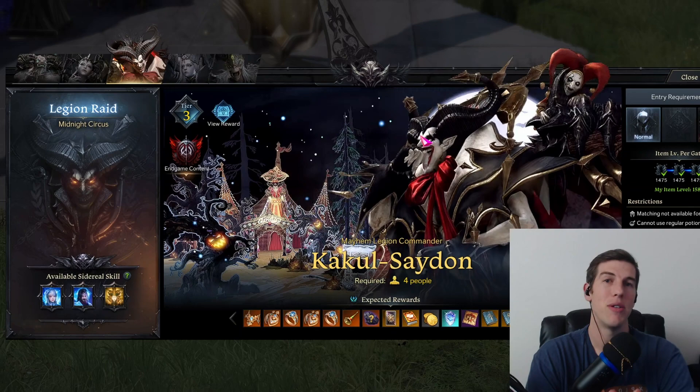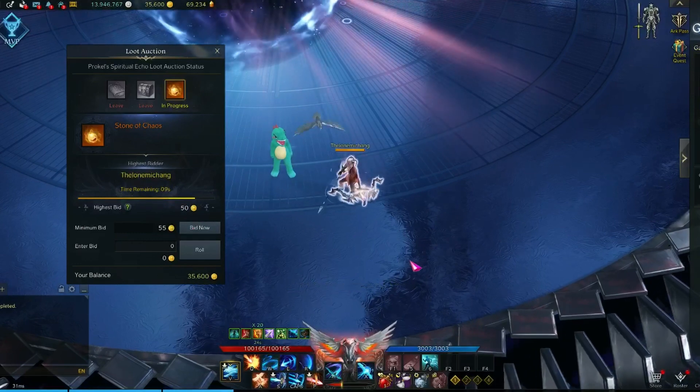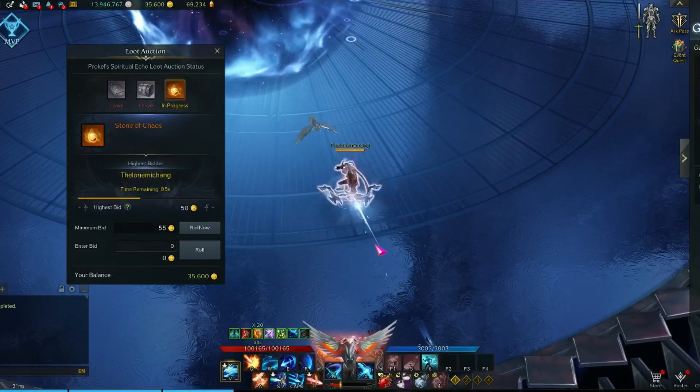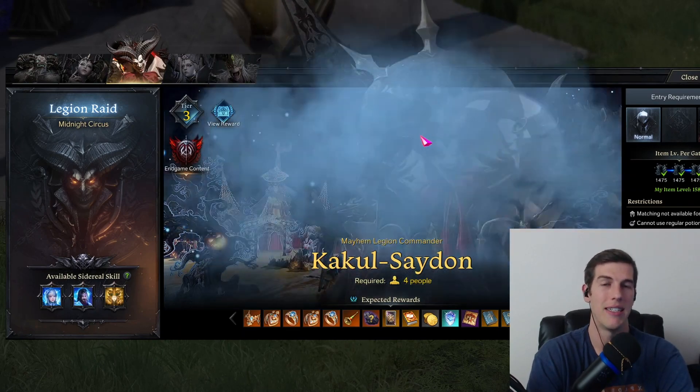A great way to save your gold is to bid on the Chaos Stone at the end of these raids, because many times people just leave or don't bid on them. You can get them for 50 or 100 gold, which is a complete steal compared to buying them for 500 gold at the vendor.